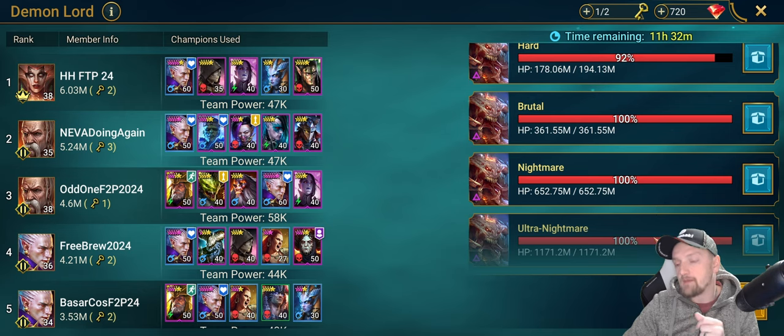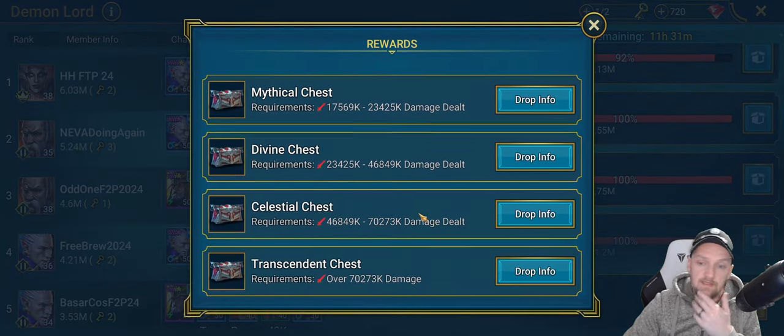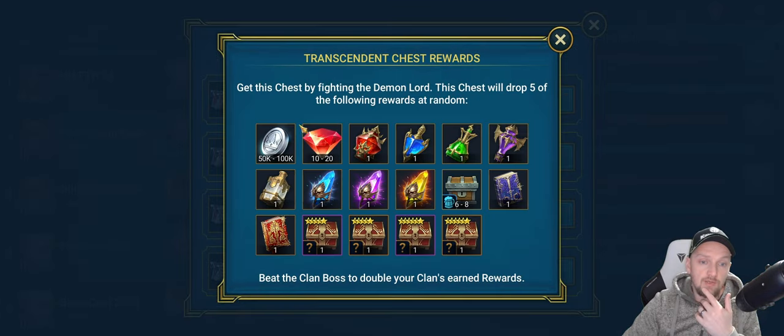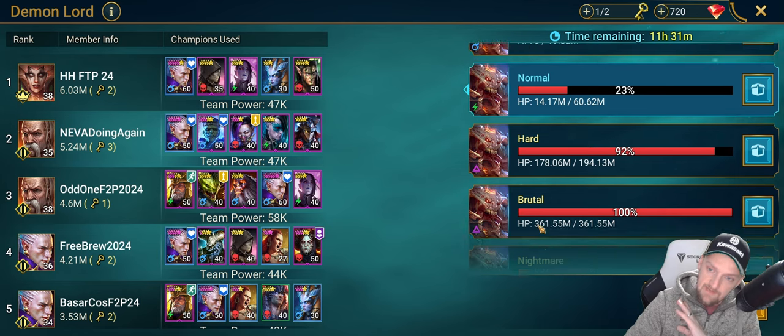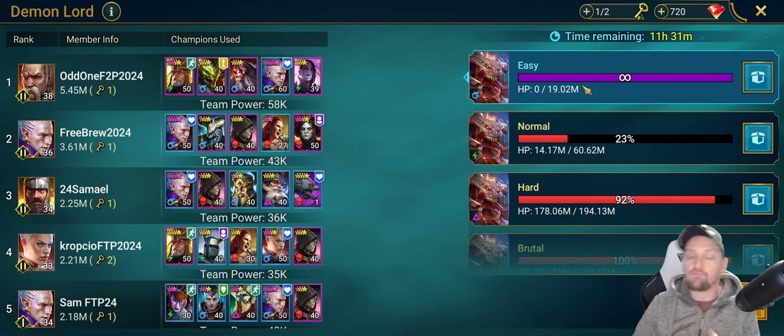It's a must-do — you get a lot of silver, gems, potions, shards, and books. Everything comes from Clan Boss, so you want to aim to get up there eventually, but it's going to take a very long time.